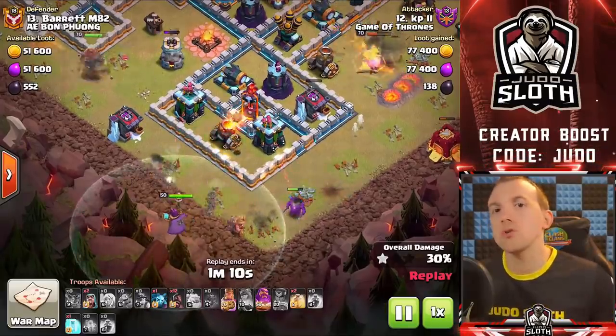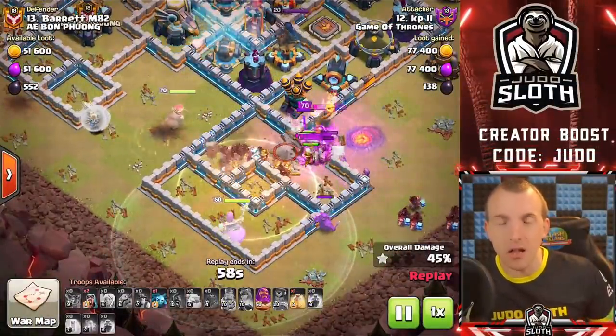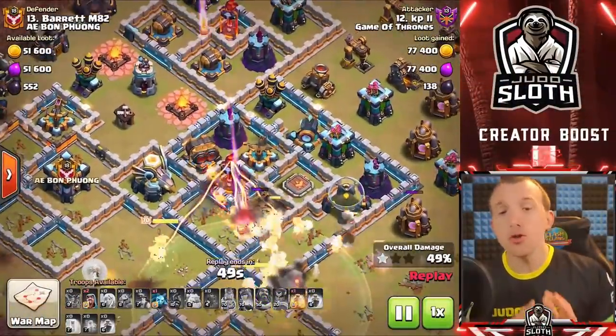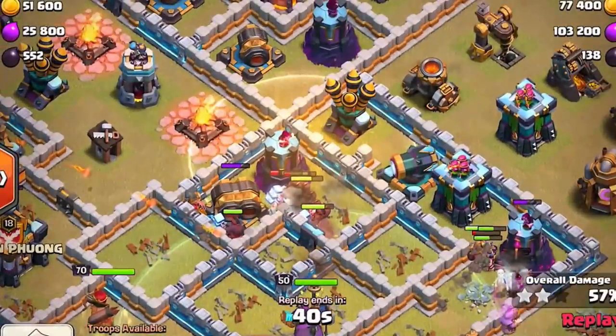For the heal spell, you want to ensure that you use this on mass armies. You will get much better value on, say, 30 hog riders than you would on a single PEKKA. Obviously the situation can change — for example, sometimes people use the heal spell on healers that are getting attacked by multi-target infernos — but generally my tip is going to be about placement. You want to get maximum efficiency, which is why you'd use it on hog riders and miners in the hybrid attack rather than healing a single PEKKA on the outside of the base.